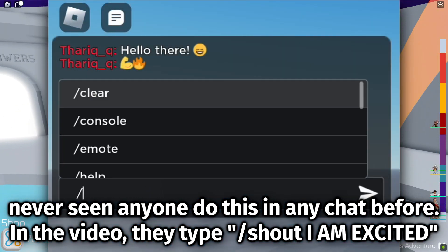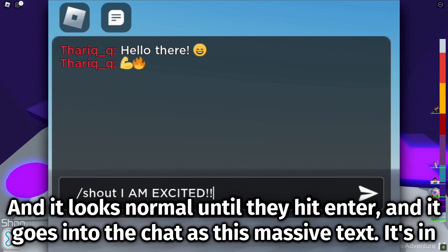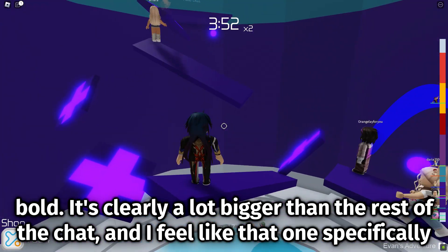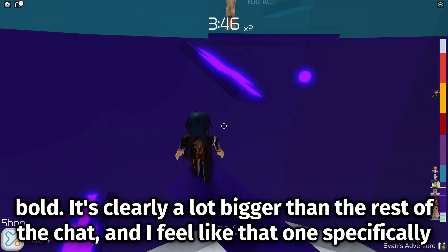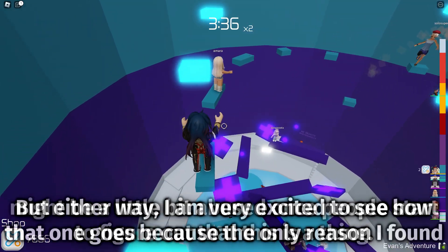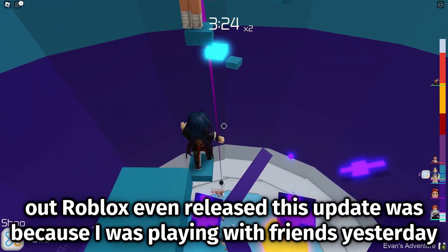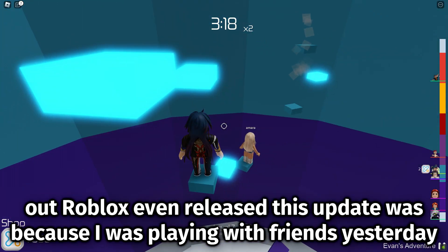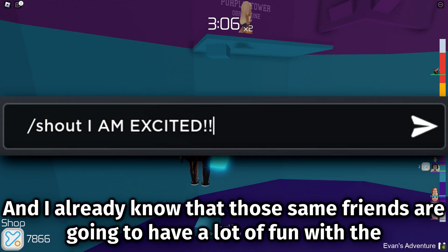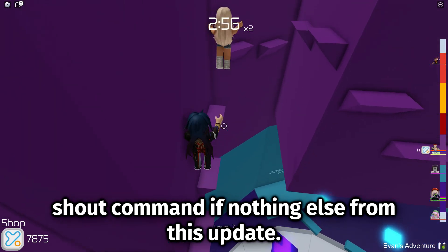In the video they type slash shout 'I am excited' and it looks normal until they hit enter, and it goes into the chat as massive bold text that is clearly a lot bigger than the rest of the chat. I feel like that one specifically might be a little bit abused once people start to figure out it's a thing. The only reason I found out Roblox even released this update was because I was playing with friends yesterday and noticed I could type colon emojis the same way as on Discord, and I already know those friends are going to have a lot of fun with the shout command.